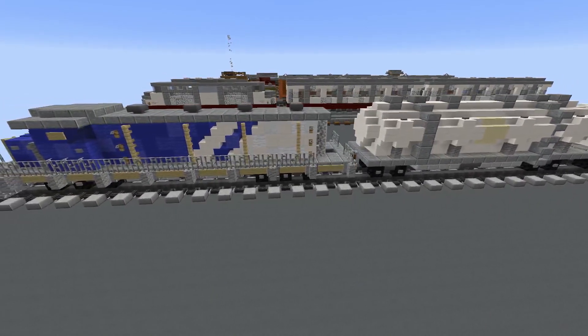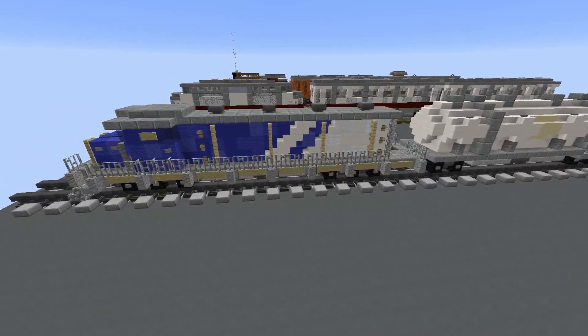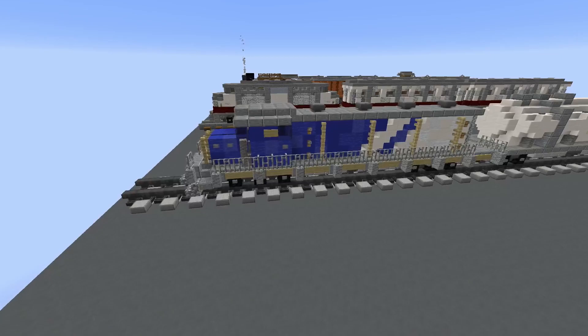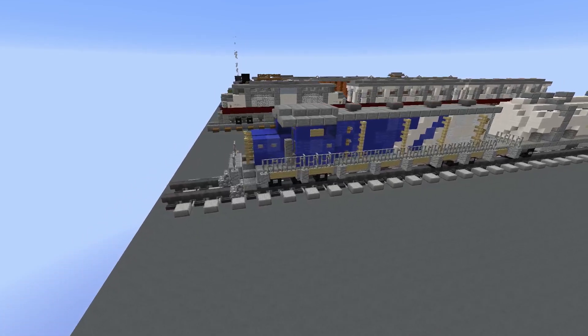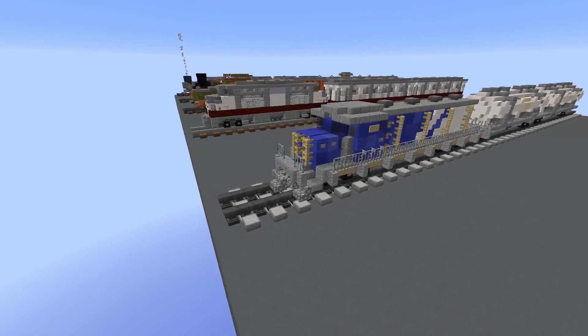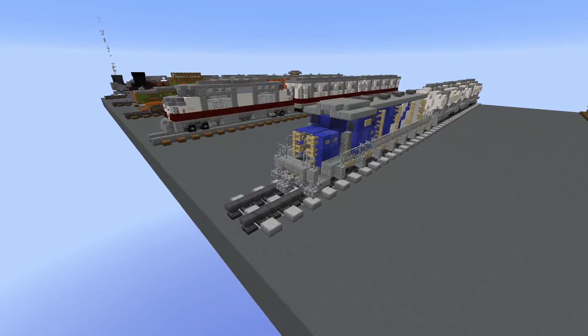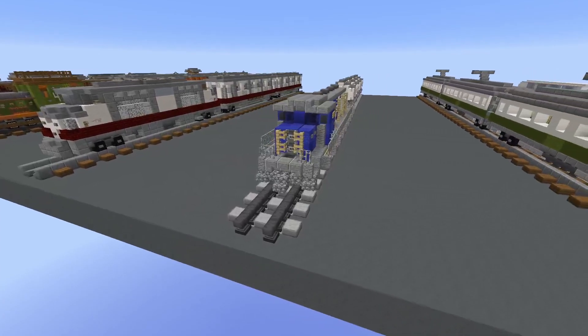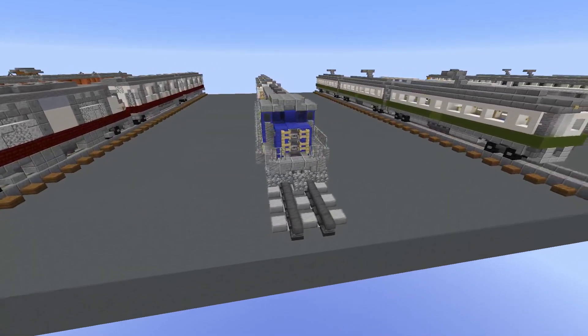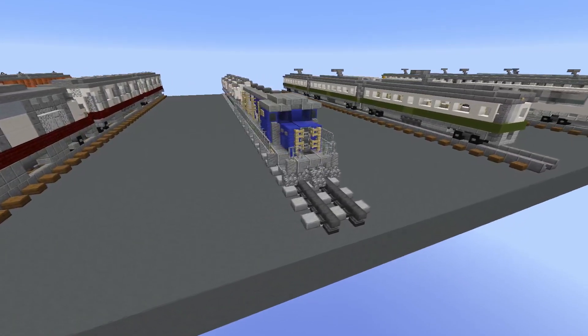The wheels are very standard, like the first design. I also mixed the blue and white colors using a combination of concrete and concrete powder. You can also see some buttons and tripwire hooks added for more detail. If you want to copy these trains block by block, it can be a bit hard with only the video to look at, so I will provide a world download in the description.